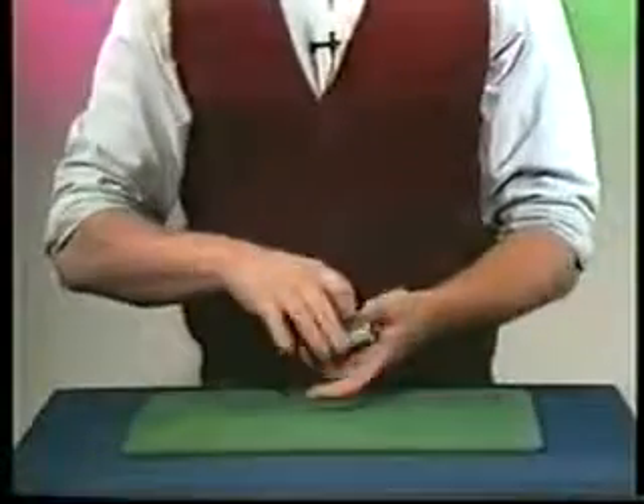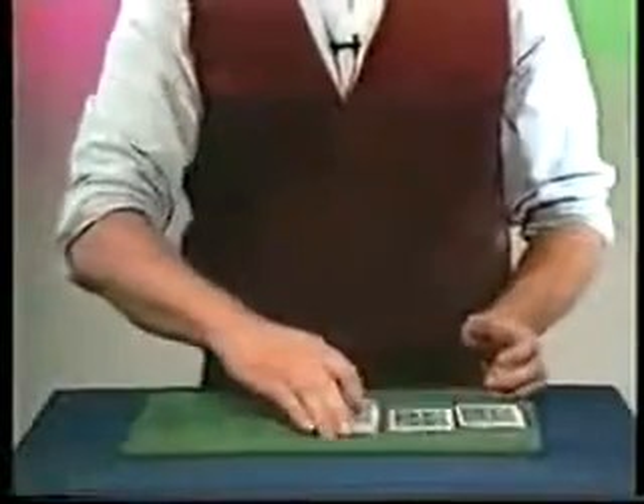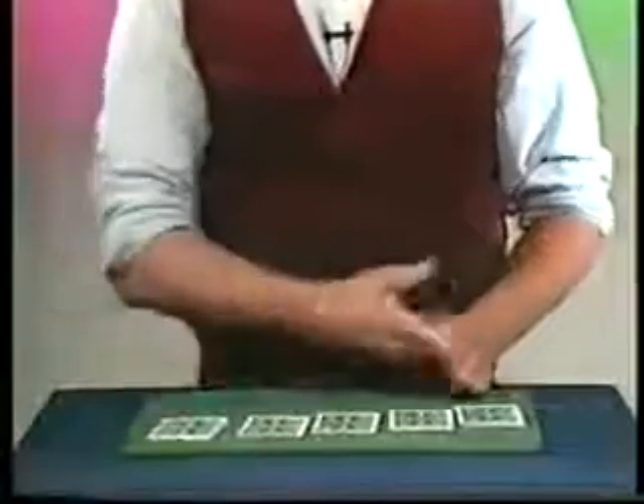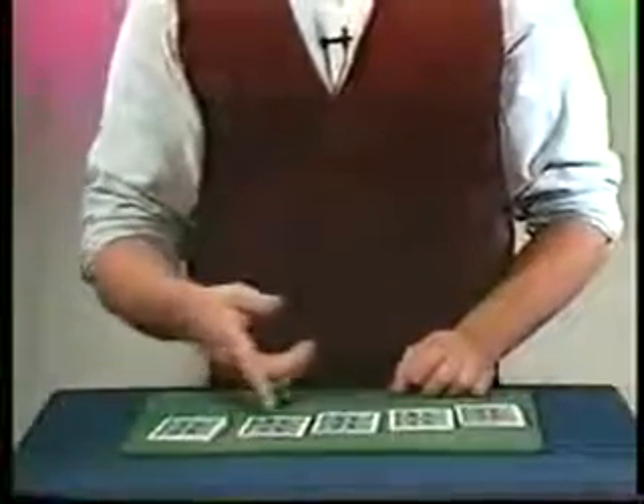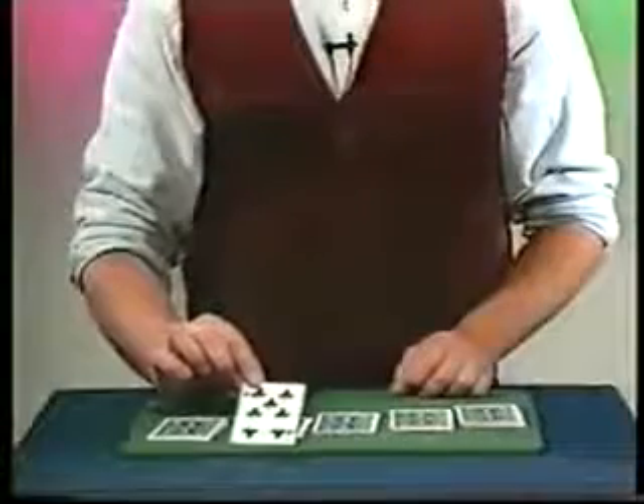Let's take your card, the Seven of Clubs, lose it back into the pack one more time. This time I'll make several piles of cards on the table. Do you like pile number 1, 2, 3, 4? Oh, you like 4? Good. Let's take a look right there on top — your card, the Seven of Clubs.